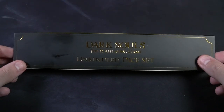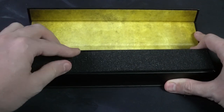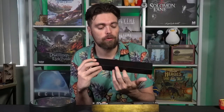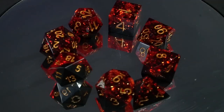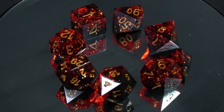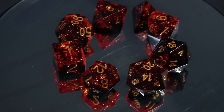The next set is from Steamforged Games, who primarily make board games such as Dark Souls and Monster Hunter. Here we have the Dark Souls Unkindled die set for the role-playing game, licensed by Bandai and made by Steamforged. It contains a set of polyhedral dice. When you take off the casing, the first thing you'll see is a 'You Died' label on the box. Inside is a foam insert protecting the dice. These dice are blood red and gorgeous — the type of die that when you touch them, they might poke you. They're glitter black and red, hard resin, and very sharp.